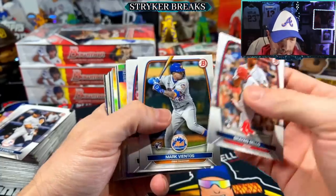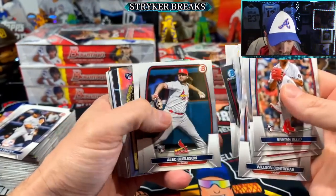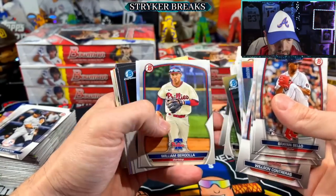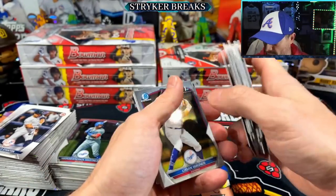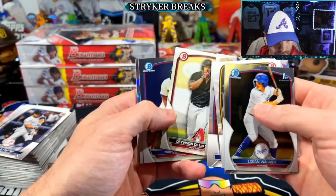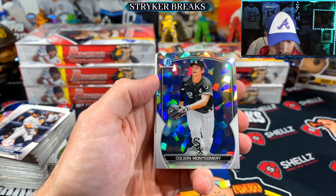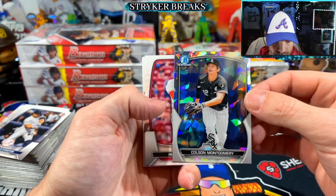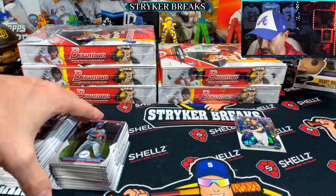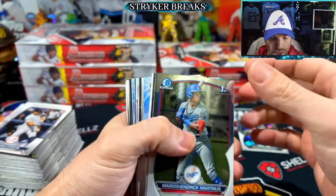All right, I hope that was fun for you. We're going to find the usual - an autograph, an atomic, a couple parallels. Here's the atomic right here, come on big money! Boom - Colson Montgomery is the atomic. It's not a first, but it's a good player. That's a nice card, nice collectible card.